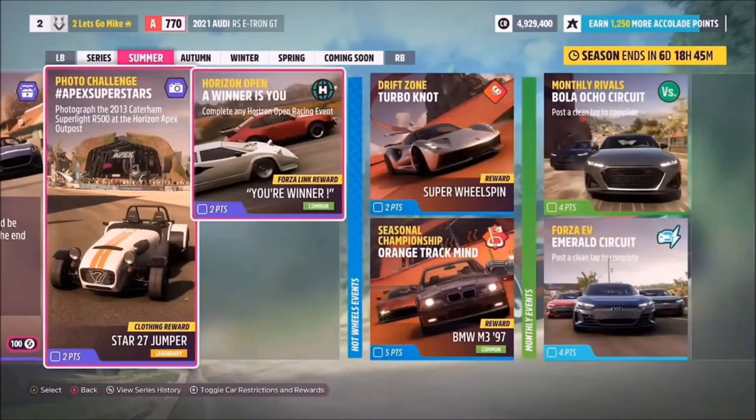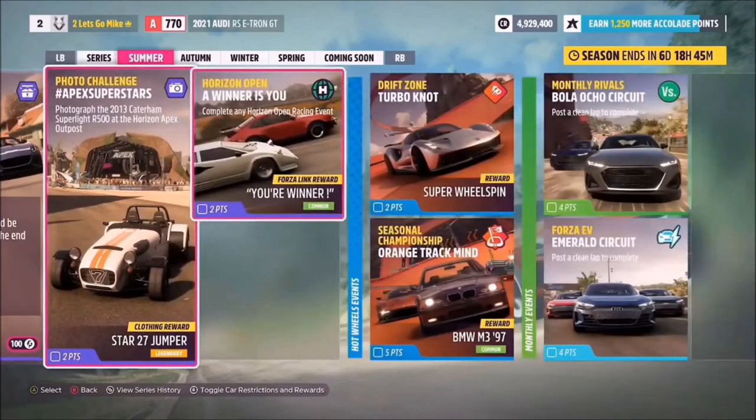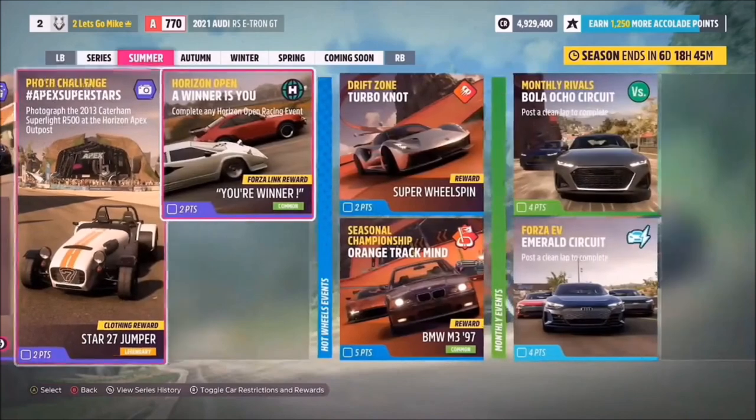Hello and welcome back to the channel. This week's photo challenge guide is called Apex Superstars, which wants you to photograph the 2013 Caterham R500 Superlight at the Horizon Apex Outpost.